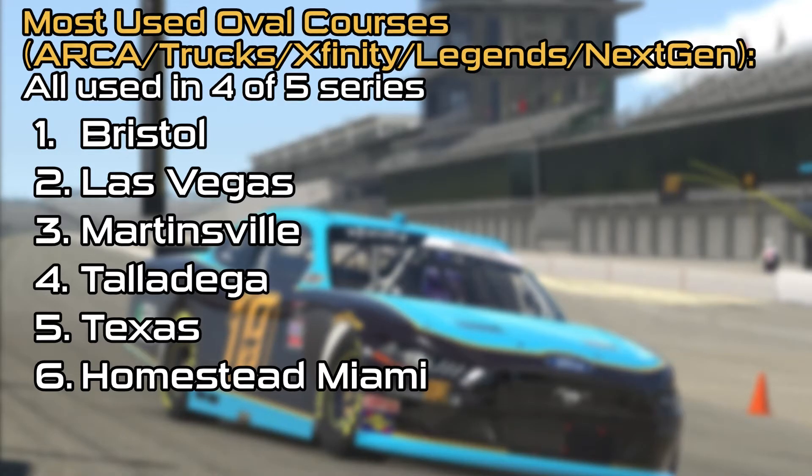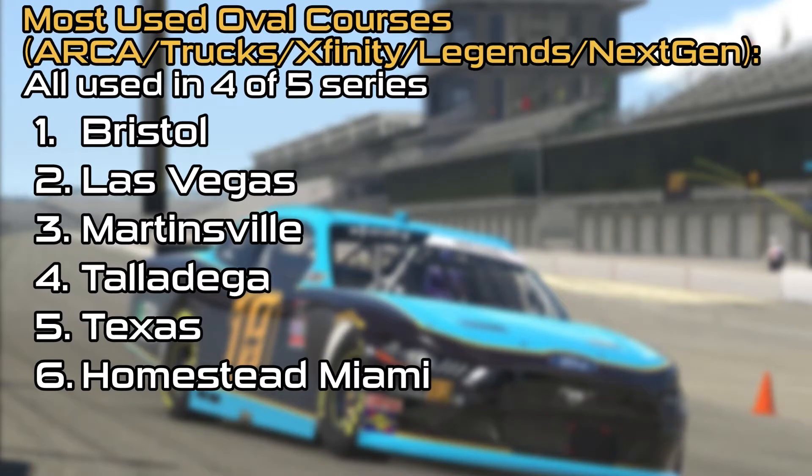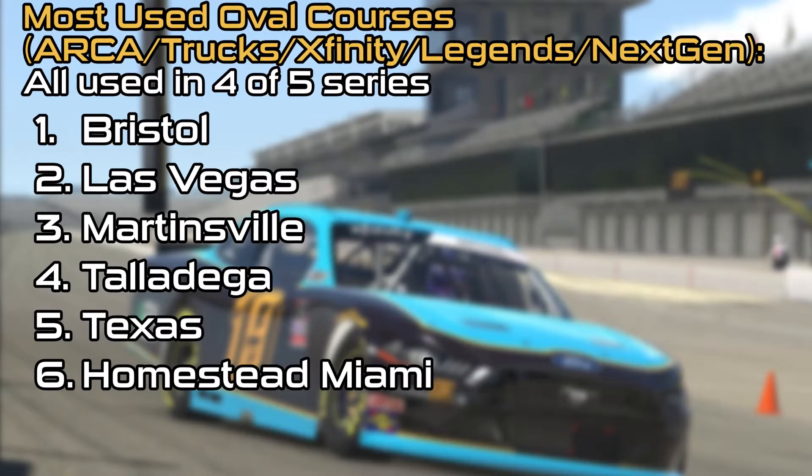As you can see from my graphic here, all these courses are used in four out of the five series: Bristol, Las Vegas, Martinsville, Talladega, Texas, and Homestead Miami.